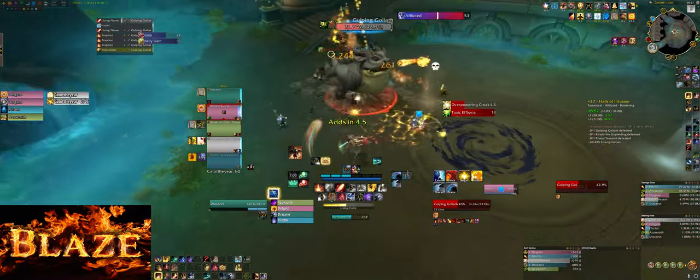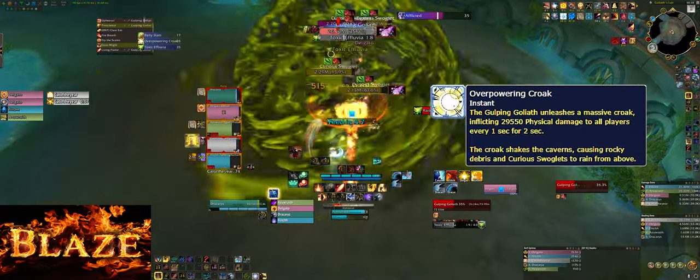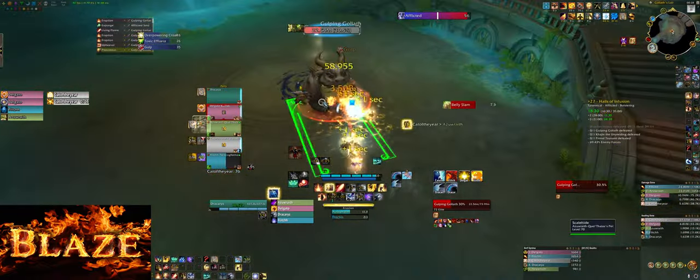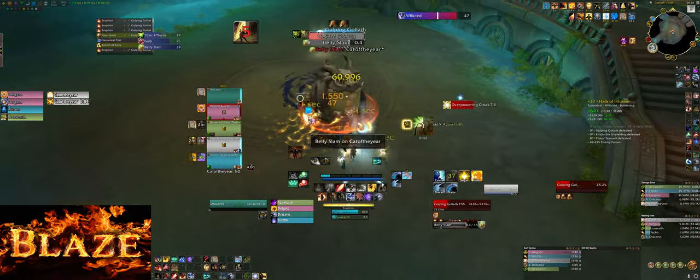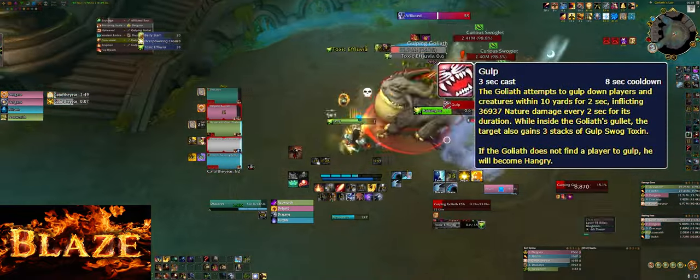On the frog boss, when he casts Overpowering Croak, try to move as a group to the other side to make head management a lot easier. You should slow the heads so the boss can eat them, and as always use defensives as needed.